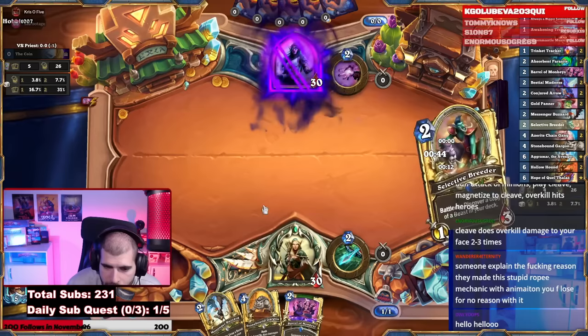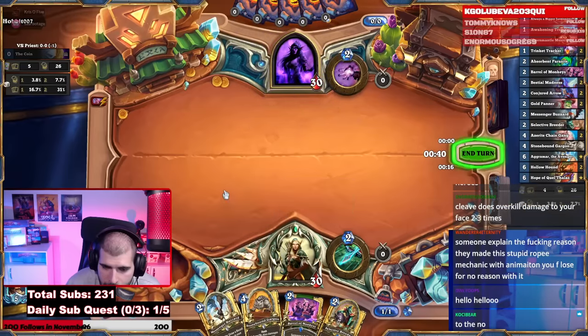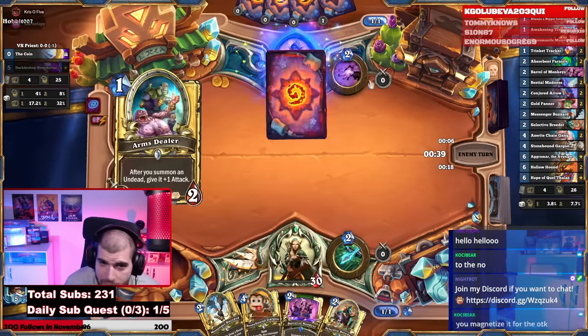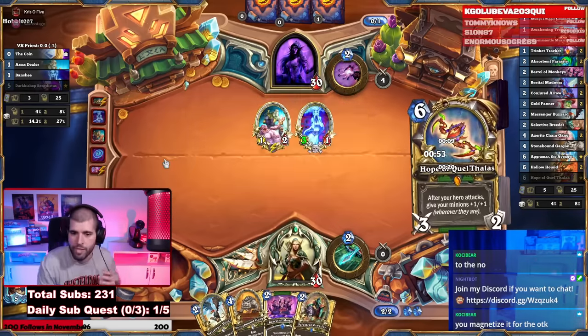This is actually a pretty nice hand. Next round we're probably going to try to play the Selective Breeder, and you're going to be looking for a Hollow Hound because this is a Shadow Priest — so here you don't want to OTK, you just want to not die and stabilize from there.